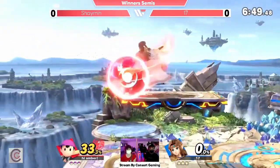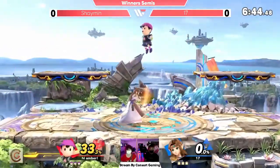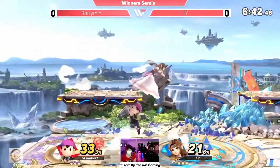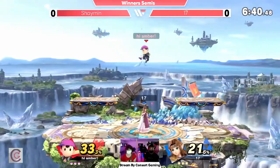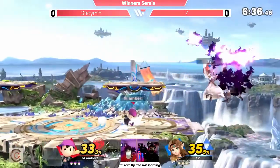Catching that down — oh wow, 17 hardy. Putting the pressure up a lot there. Both these characters are kind of floaty, now that I'm looking at it. Ness is obviously famous for being floaty — floaty combo character. But Zelda's got some float to her as well.